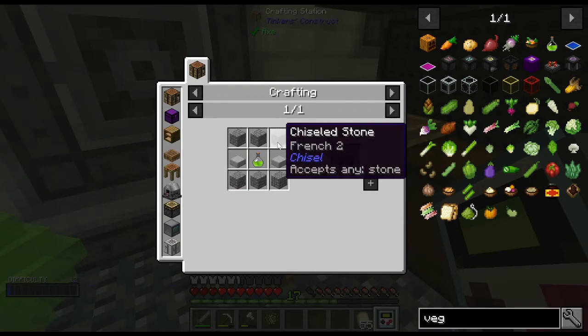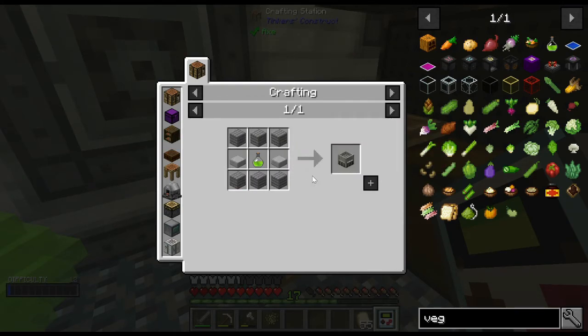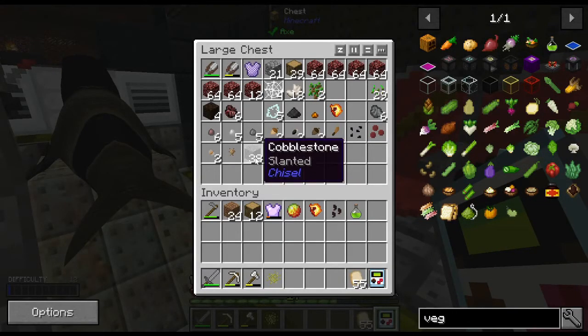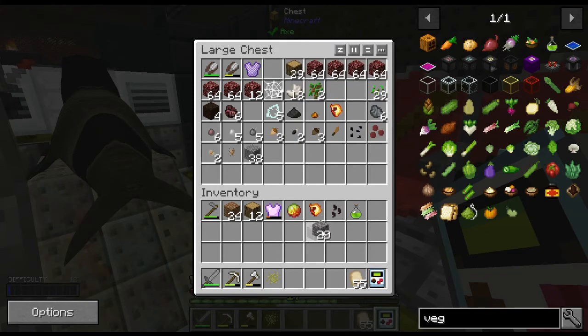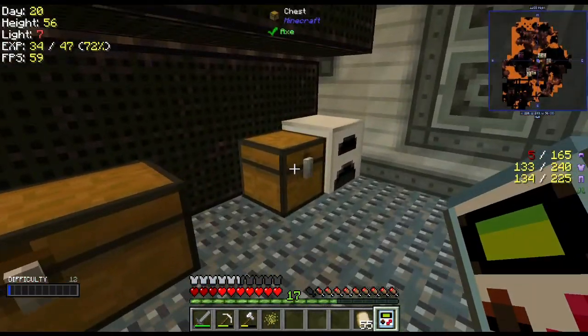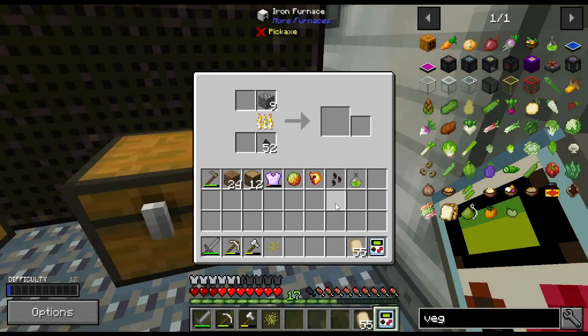The fryer is pretty easy — it's six pieces of stone and two stone slabs. Let me go grab some cobble. One, two, three, four, five, six, and then one, two, three for the slabs.